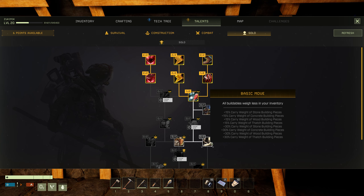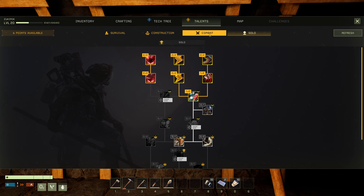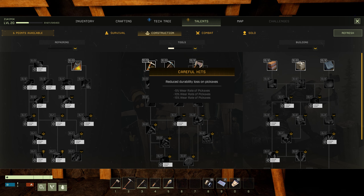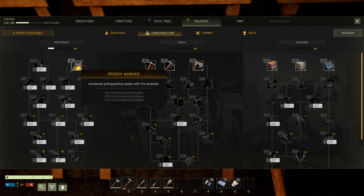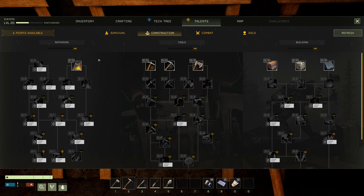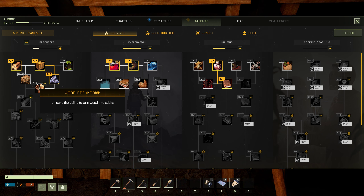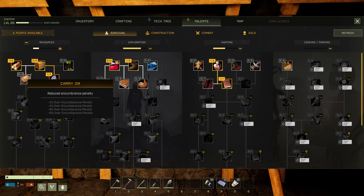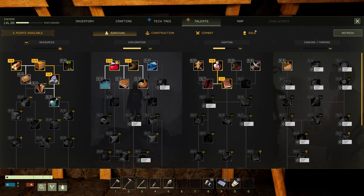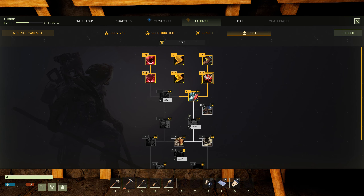Thirst cost is also very important. Sneaking is okay. Big wood, stone, and fiber yield. Old builder — this is very good if you want to build an outpost somewhere far from the base. Custom pickaxe, reduce durability. Wood hauling, concrete hauling — I don't know what I need to spend my points on. Oxygen nodes, ability to turn wood into sticks. Encumbrance penalty, harvesting by hand.